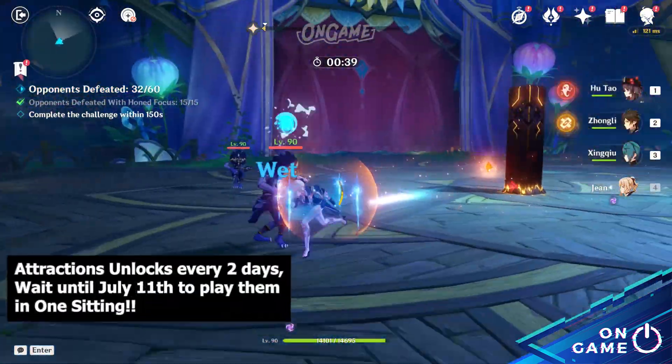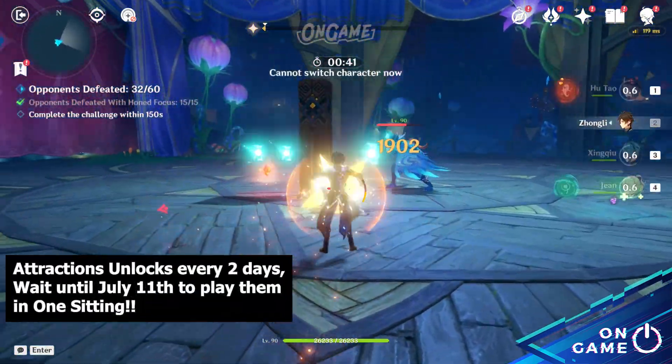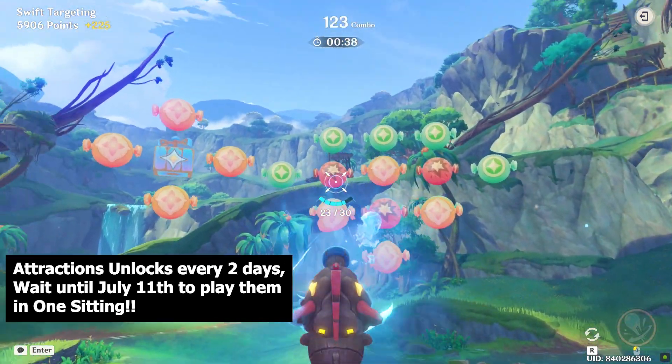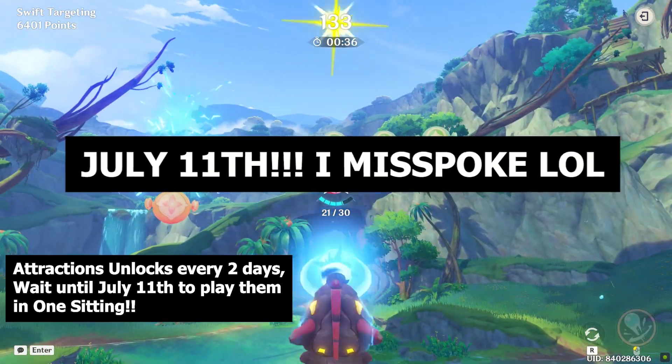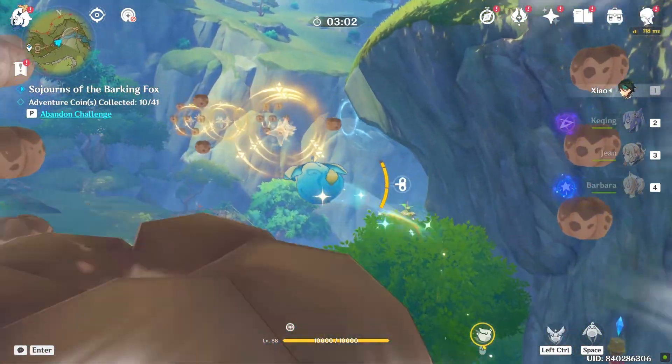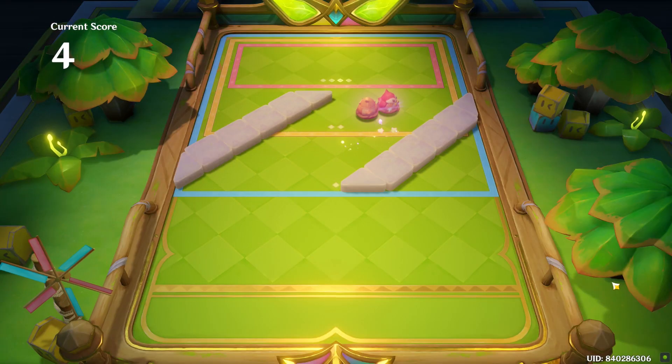And that's all the help I can give you for completing all these attractions. Note that the attractions unlock every 2 days, so if you want to play all of them in one go, check back on July 14th. That's all the event minigames for the Secret Summer Paradise. Have fun exploring the limited map, and I'll see you very soon.